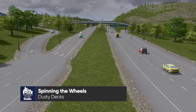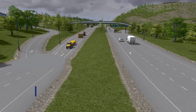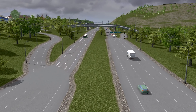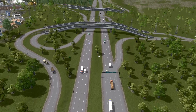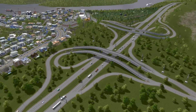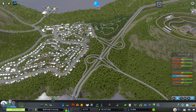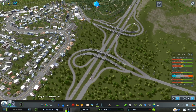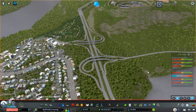Hello and welcome back to City Planner Plays, where we are building the city of Bluffside Crossing. We are currently looking at one of the builds I am least satisfied with in this entire city — the double trumpet. These are the two interchanges that separate our forestry district from Green Hills. It's a really bizarre configuration, and today we're going to fix this, so let's get started.